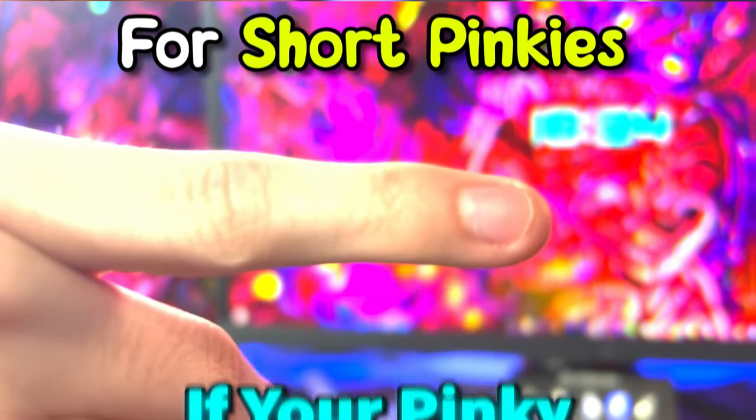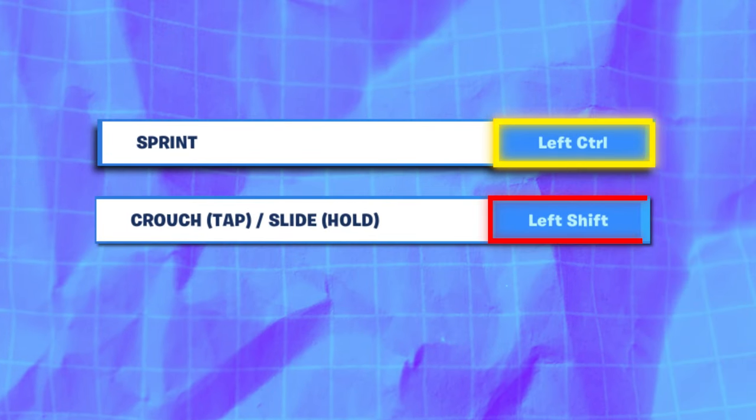That being said, if your pinky is more on the shorter side, you should swap those around — so left control to sprint and left shift to crouch.